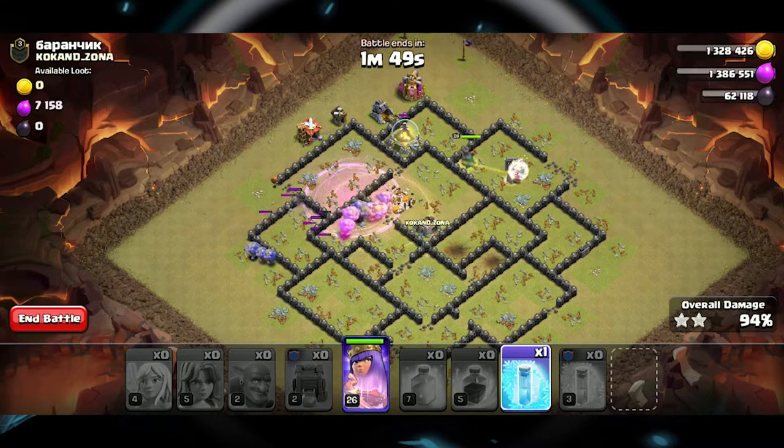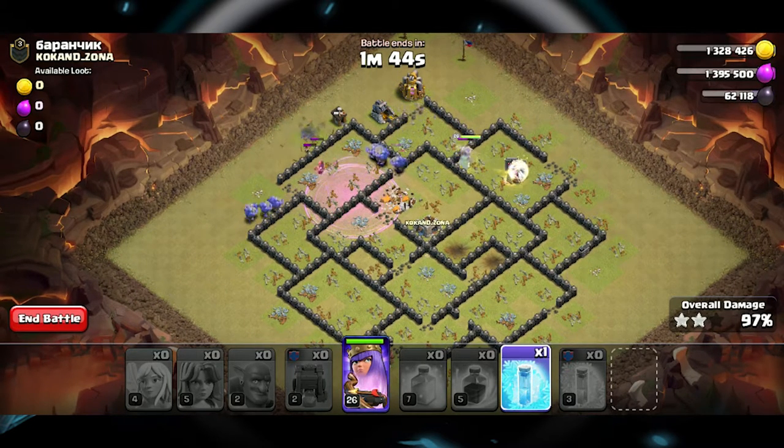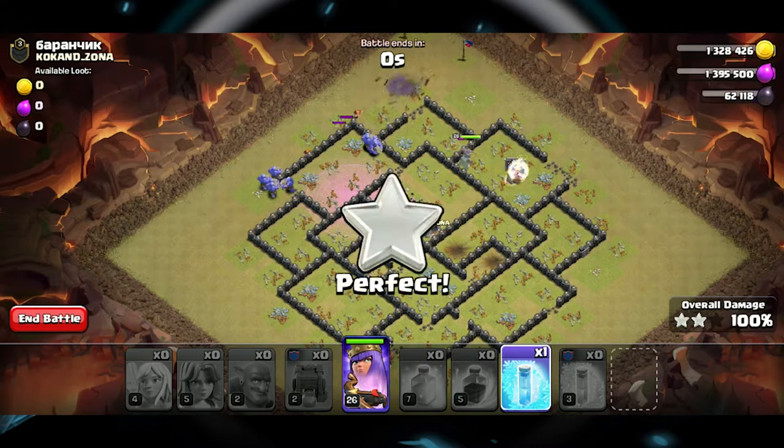As you can see, the Queen continues to sweep up the northeast side, and the Bowlers did split a little, but they stayed fairly away from the Queen's area and pretty much just sweep the bottom half of this layout.